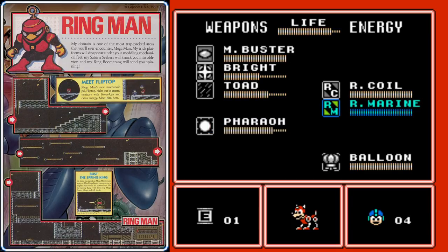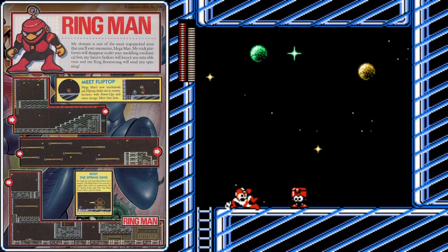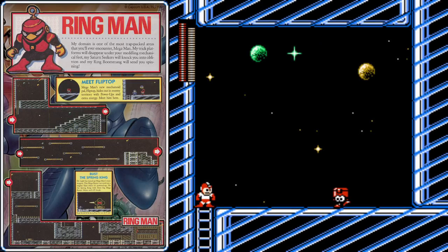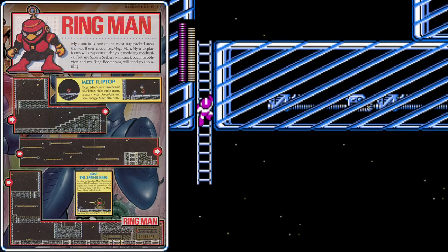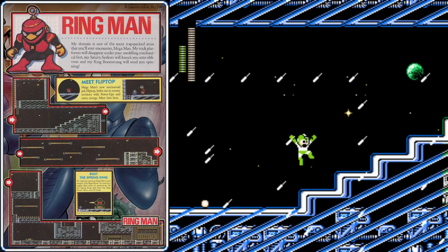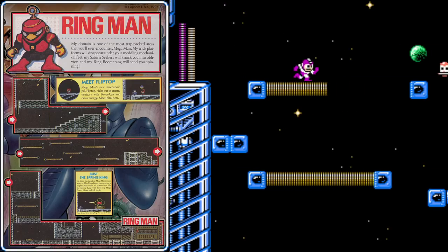Use your Rush Coil or Balloon Adapter to get up to that ladder and encounter Eddie for the first time. I like to slide past Eddie, because if you don't like the item he shows you, as long as you don't collect it, you can continue to make Eddie respawn until you get whatever you want. So if you wanted an energy tank, an extra life, or some weapon energy, just keep making Eddie respawn until he produces the item you're looking for. You can do that with any Eddie in the game — and you can actually do it in some of the later Mega Man games too, like Mega Man 5 and 6.